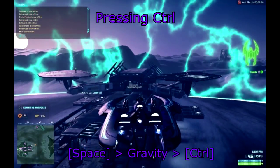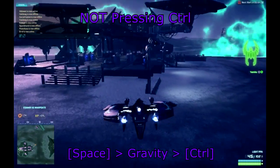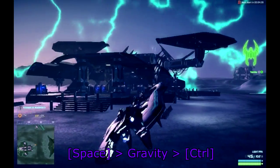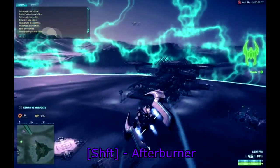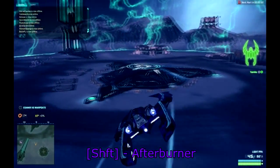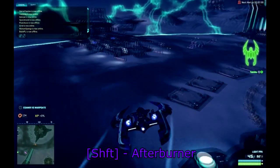CTRL's thrust is lesser than SPACE thrust, since with SPACE you can lift off and beat gravity, but with CTRL you cannot. The last key is SHIFT — this activates Afterburner, Force Sight, and Liberator in case it is installed.